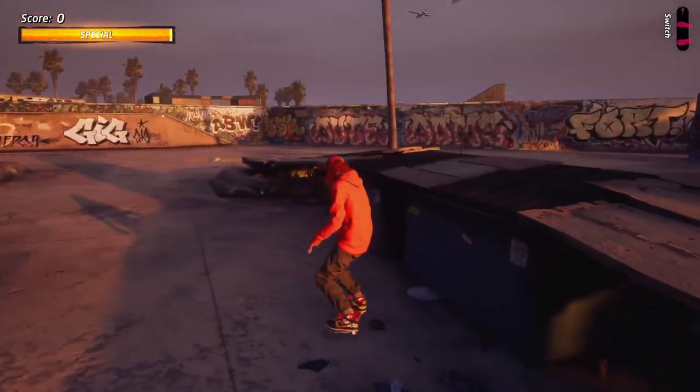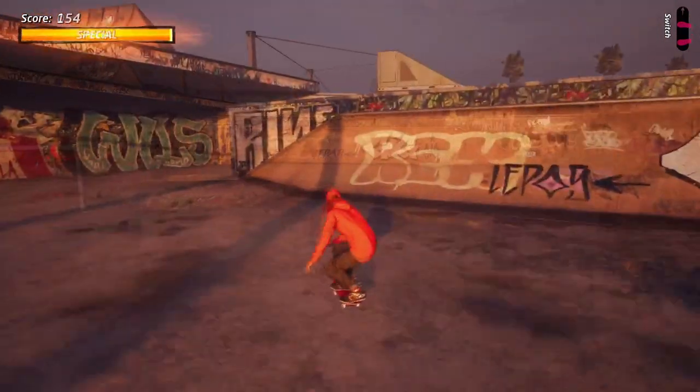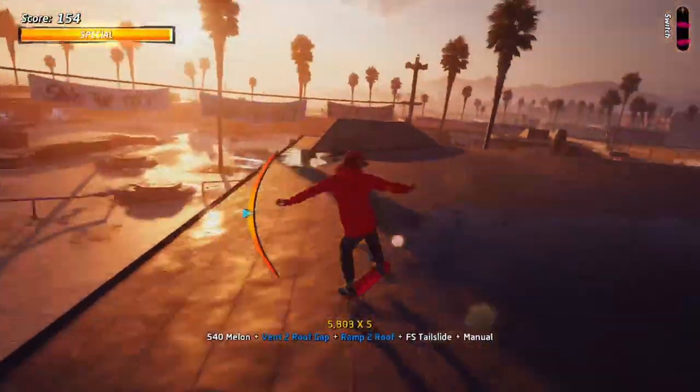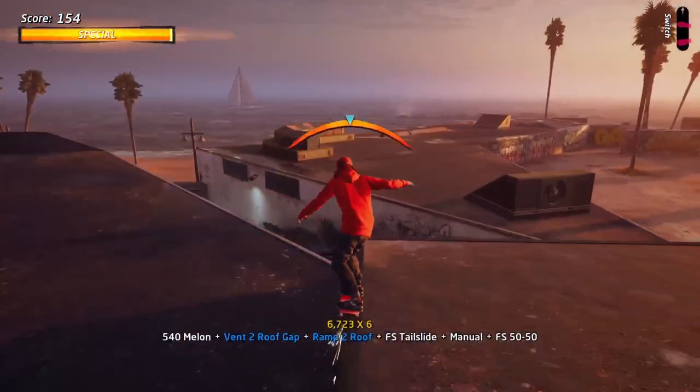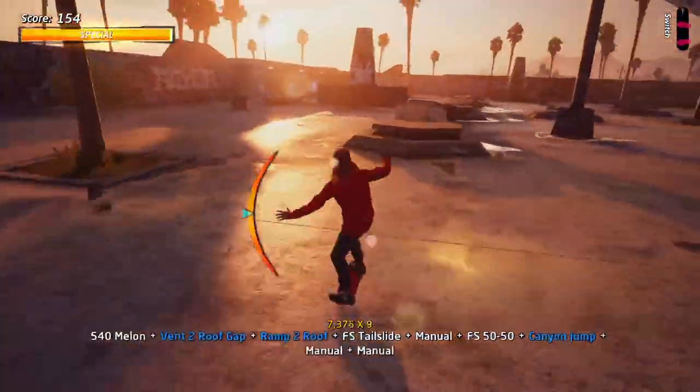You can't really approach the ramp without going past this table, which is going to put you in the right angle. I am doing this with mods on because I hate this one. Do a grab trick as you spin up there — it's going to make it a lot easier to grab that ramp, and then manual over to here. Get into your manual, then let go of X and just manual.